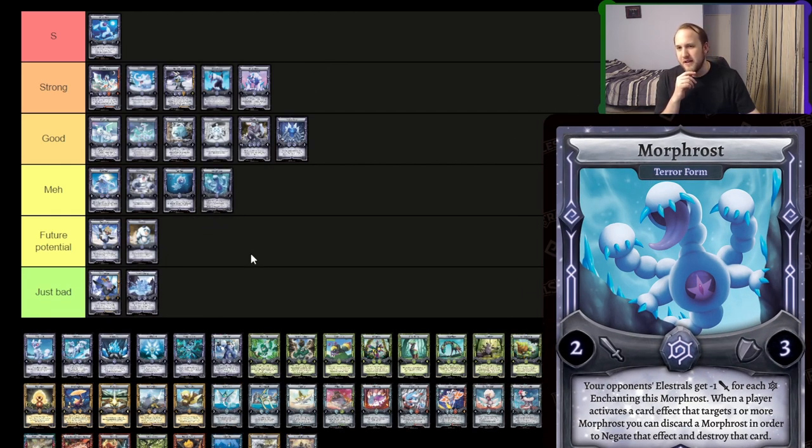Terraform — I'm going to put under meh, because I think Morphrost is going to really be focusing on just getting A-Bombs in as much as possible, then special casting from the Underworld if you're lucky. For consistency, you're going to be doing Lichen Form, grab a couple of Elestrals, Kiyone, Lichen Form again, and you're always going to grab A-Bomb. The opponent's going to remove A-Bomb, you're going to play A-Bomb again. So I don't think Terraform is really ever going to have the time to be played to use its effect, because you've either dumped everything in your Underworld already or you have other Morphrosts that are going to do better things than it.